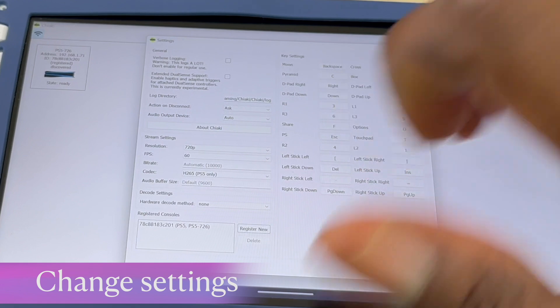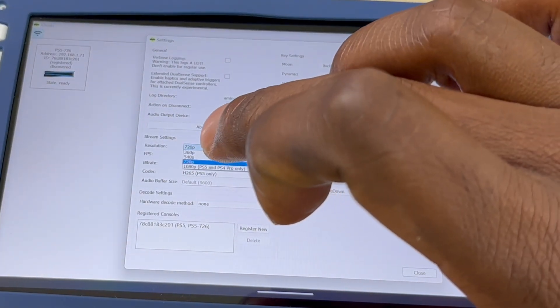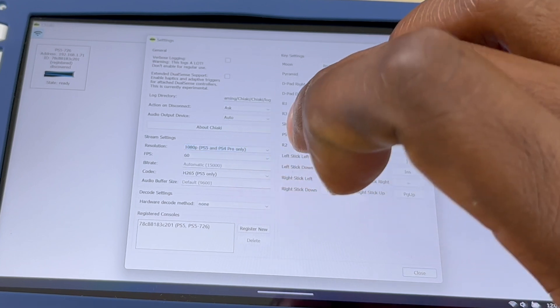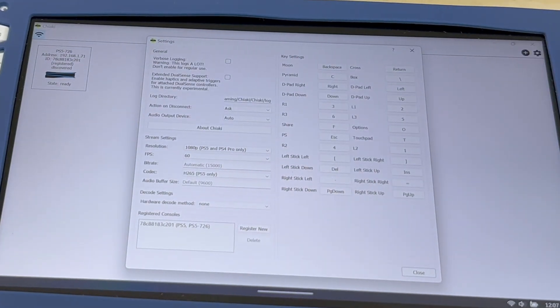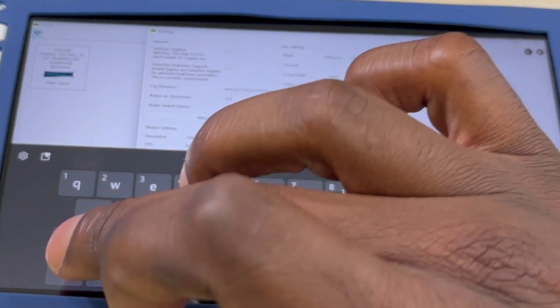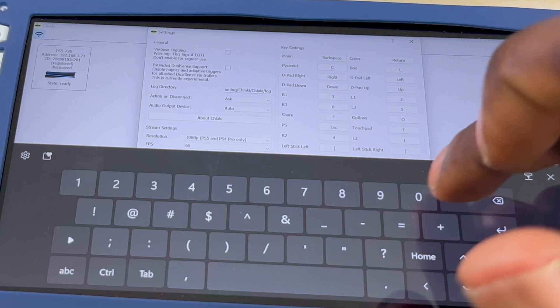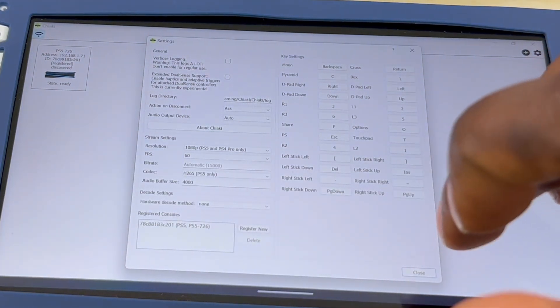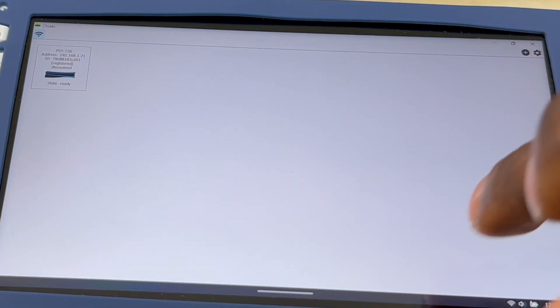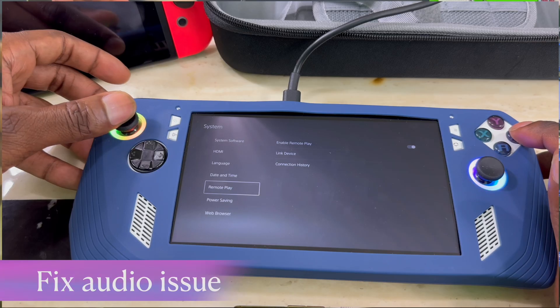Now for some settings to make sure you're running efficiently. Change the resolution to 1080p — that works for both PS5 and PS4. Also set the audio buffer to 4000. Once you get that done you should be good. Note there are some issues with the sound — you may hear crackling in the game or system after setup.